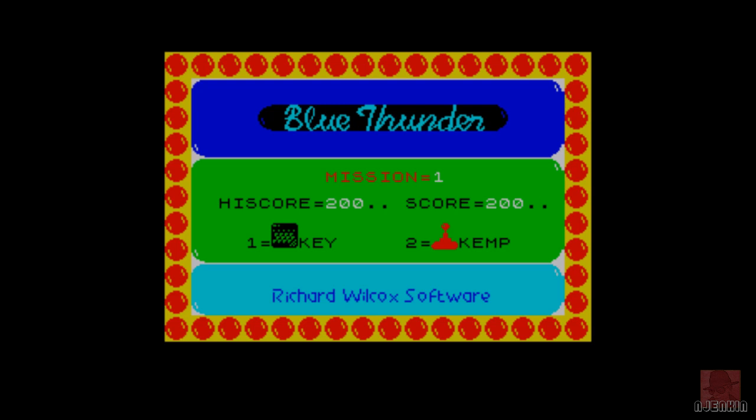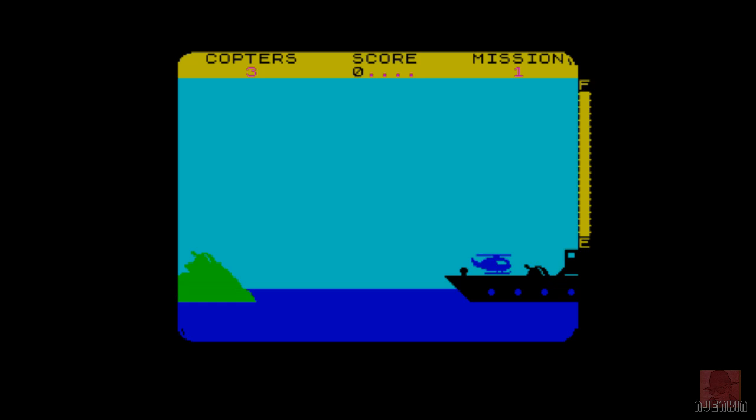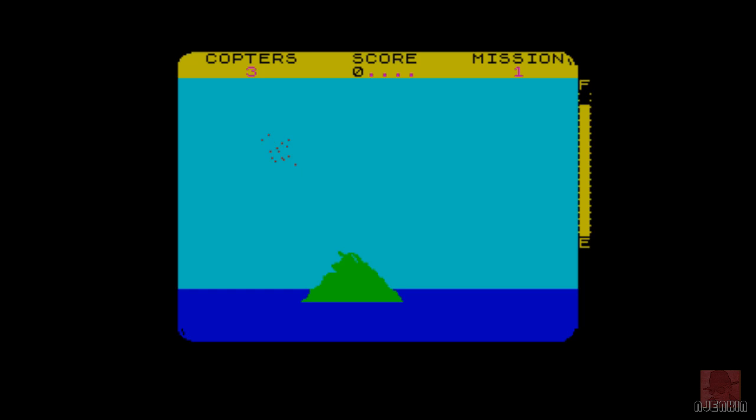Richard Wilcox Software, 1984. You can choose a keyboard or the Kempston joystick, or any joystick really. And this is just for one player, I'm afraid. Did I say 1986? 1984 — sorry. Same year as the TV show, 11 episodes.